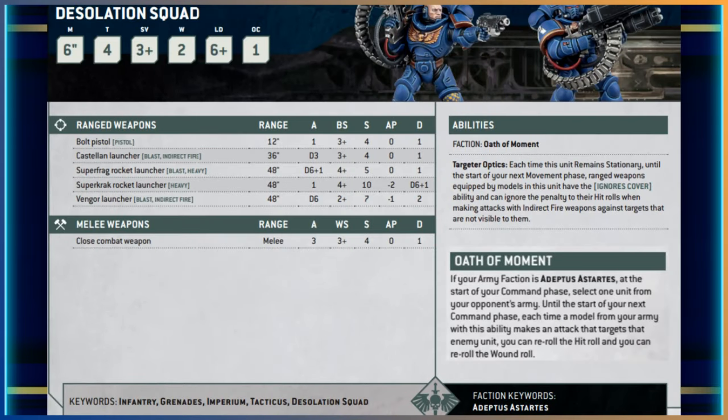The unique ability is Targeted Optics: if this unit remains stationary until the start of your next movement phase, their ranged weapons gain the ignores cover ability and also ignore the minus-one hit penalty when firing indirectly. Removing cover is huge right now — cover is so easy to get, and if a unit isn't getting cover they're really doing something wrong. So you're taking away cover and improving your indirect hit rolls — pretty nice.